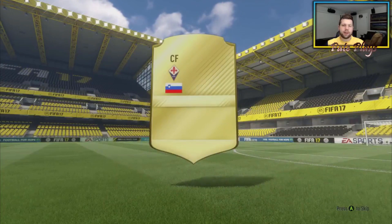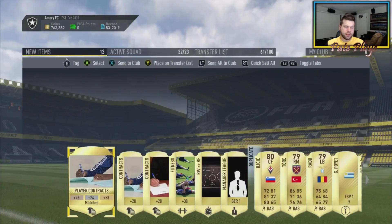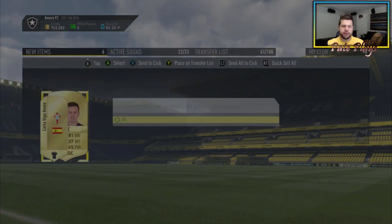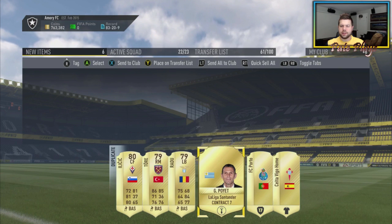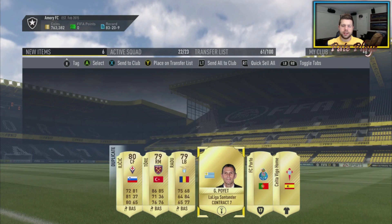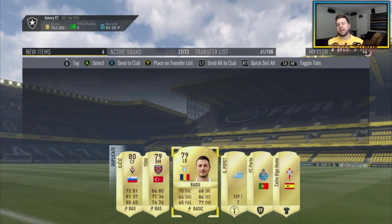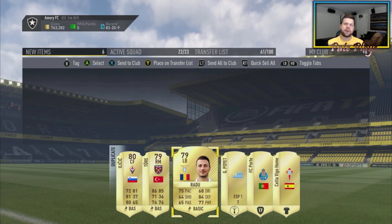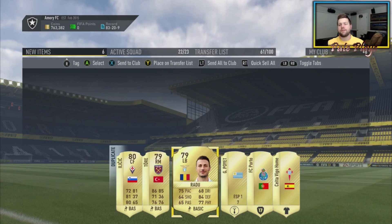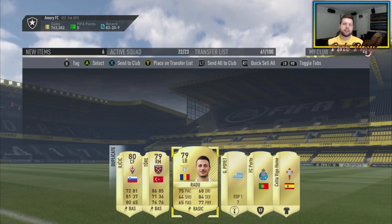We got a couple of rare players but they're all duplicates — Torrey, Ilicic, Radu, and some duplicate managers and badges. Nothing to write home about. Of course you can't really complain with a free pack, so it is what it is. Thanks for coming out and checking out this squad building challenge. If you need any FIFA tips and tricks, come back — we're gonna have something hopefully almost every day. See you guys around!